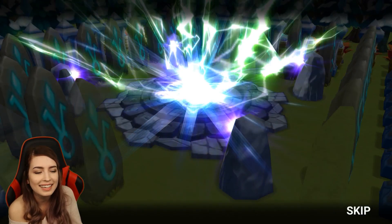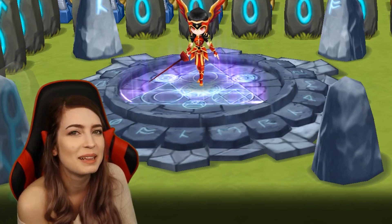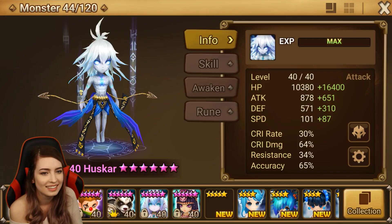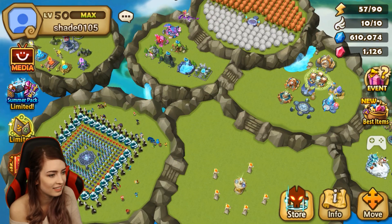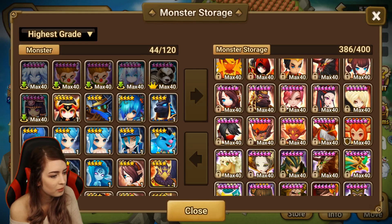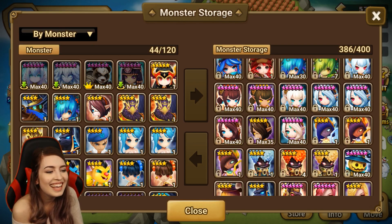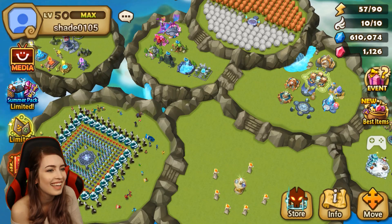We got lightning, we got lightning! Thank you — we got a nat five, I knew it was coming! Yes, thank you — please don't be a dupe. Vanessa! Yes, thank you, I was waiting for this! We need storage to see first glance... okay, wait — my monster... non-dupe! Thank you! I just knew it was in there. Let's go back to grade.